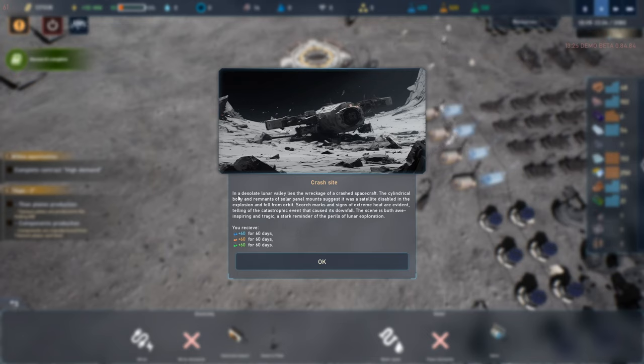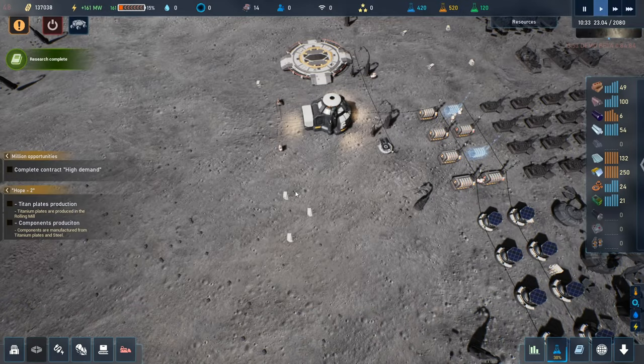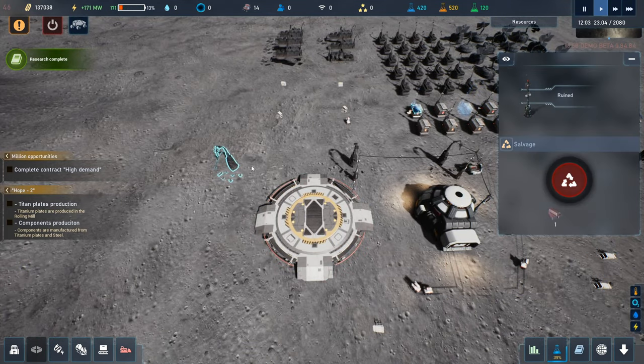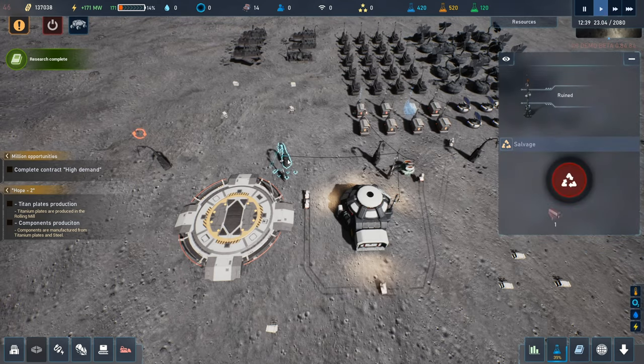In a desolate lunar valley lies the wreckage of a crashed spacecraft. The cylindrical body and remnants of solar panel mounts suggest it was a satellite disabled in an explosion and fell from orbit. Scorch marks and signs of extreme heat are evident, telling of the catastrophic event that caused its downfall. The scene is both awe-inspiring and tragic — a stark reminder of the perils of lunar exploration. Yeah, it looks pretty sweet — the visuals are pretty darn sweet in this game.